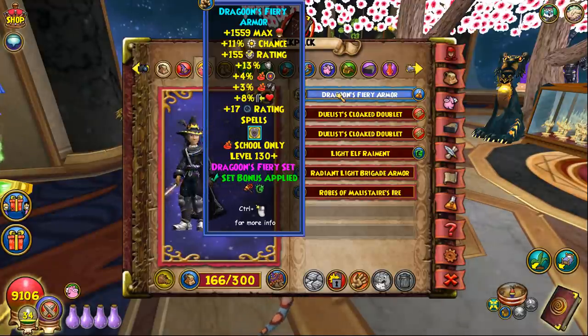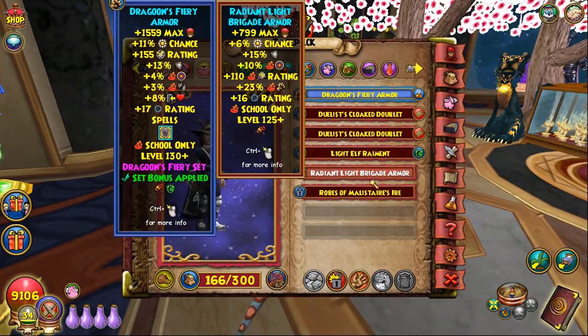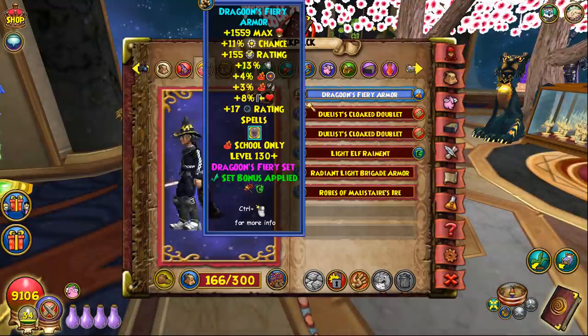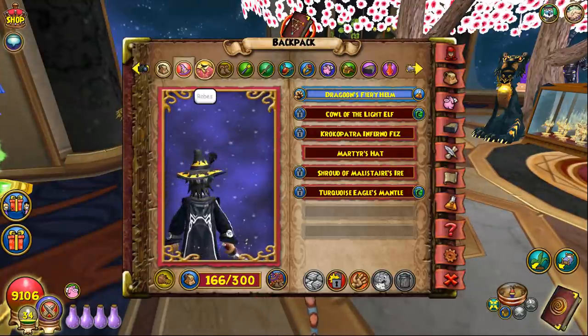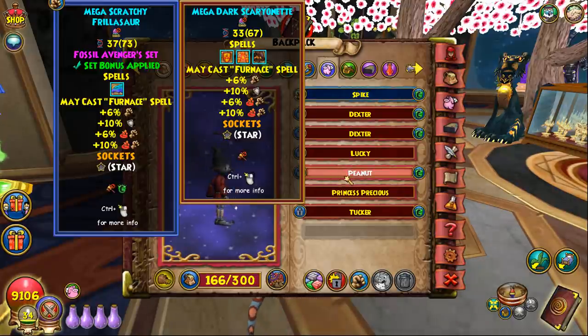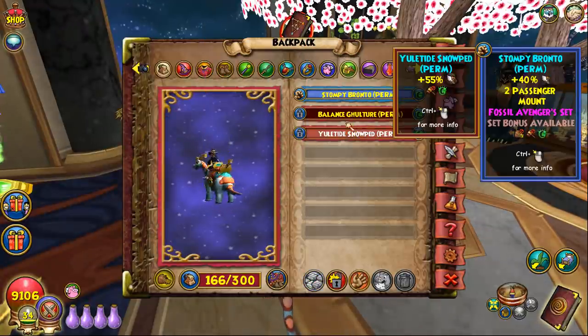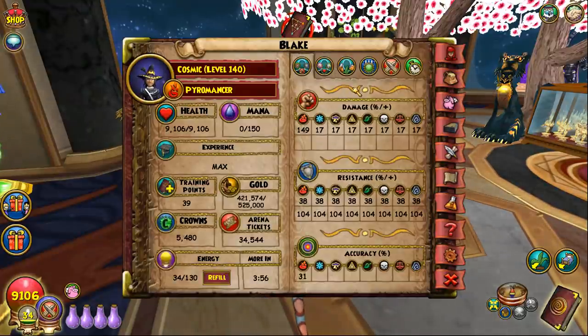You could also use turquoise robe for a trap stack setup, but you lose block and shadow rating which is essentially losing damage since you get shadows at a slower rate. For a trap stack strat I would keep most gear the same but switch to a pet that gives a fuel card and beetle, and use the clockwork courser mount to get an extra 2 pierce up to 40.